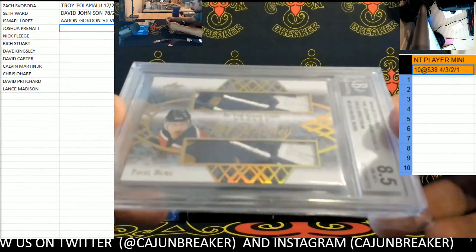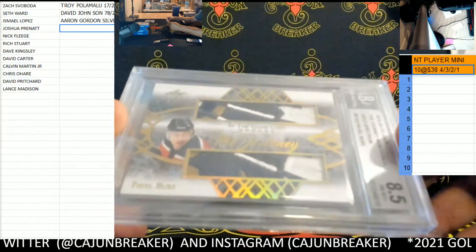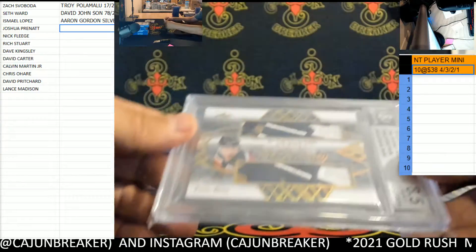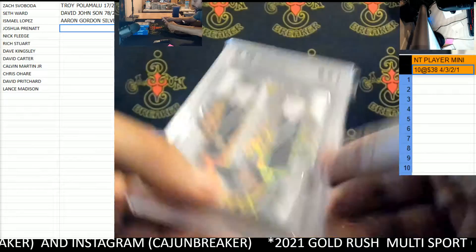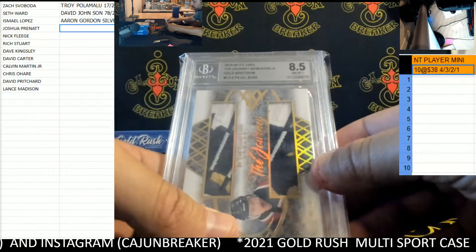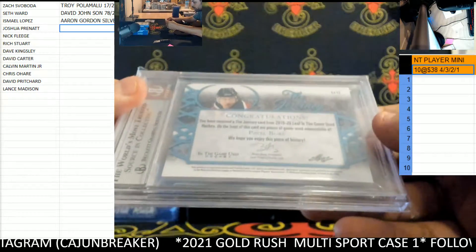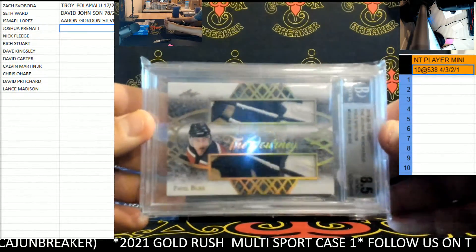We have Pavel Bure — In The Game used hockey, The Journey, one of one gold spectrum, The Journey memorabilia. That's pretty sick — 8.5, Pavel Bure.